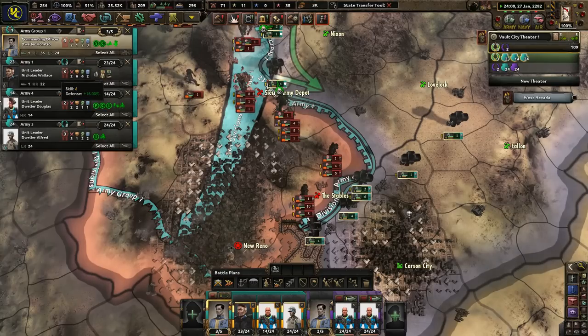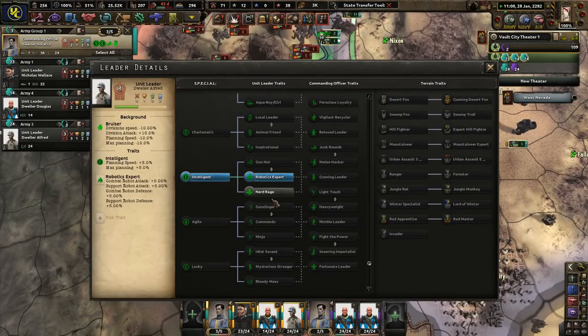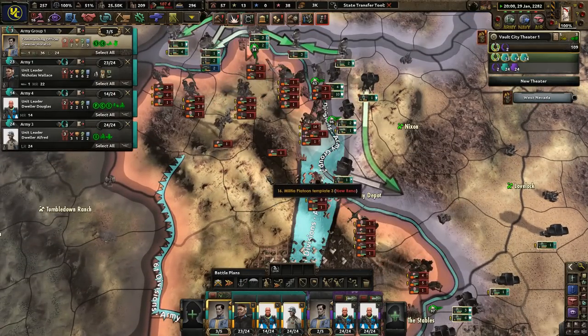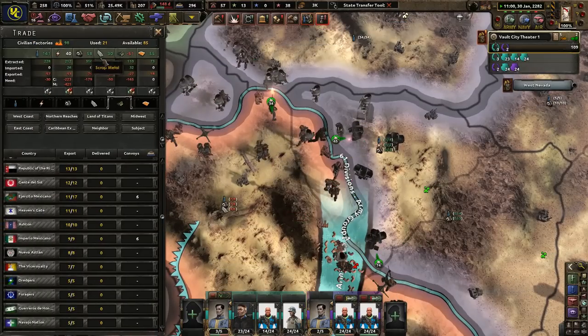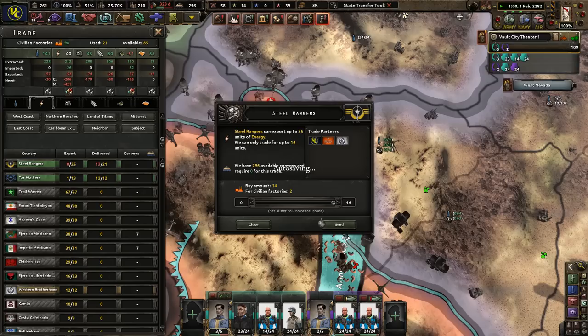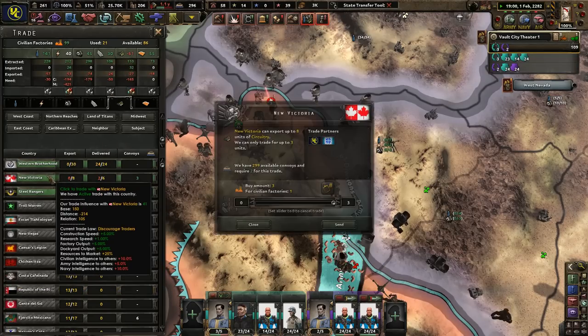Have we learned anything? Dweller Alfred — Nerd Rage — sure, you can have some Nerd Rage. And they're really trying to strike us back — New Reno strikes back. You're Rangers, you can't give me everything I want? So be it.